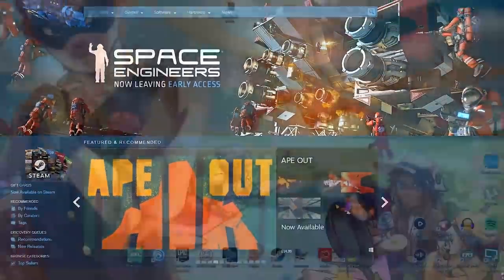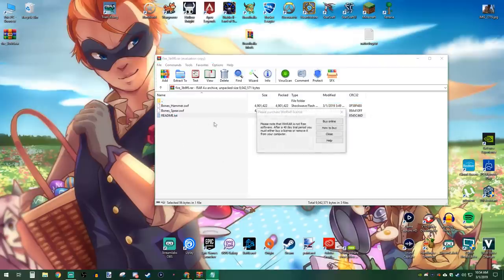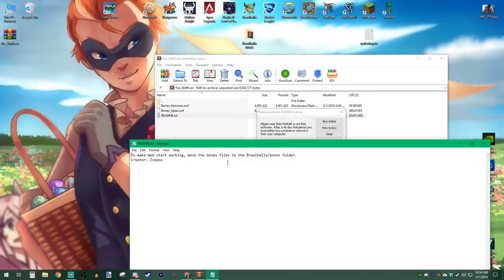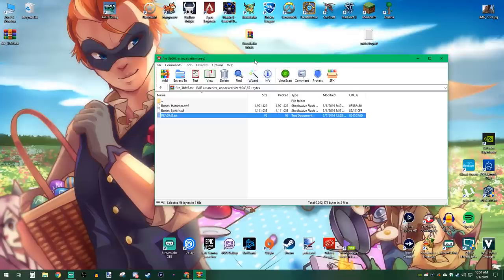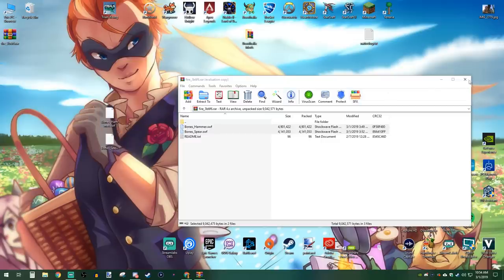Once you know where your Steam library is, let's look at what's in the downloaded mod. This one came with a readme — not all mods do — but this one says basically to move the bones files into the Brawlhalla bones folder. Very simple. Let's extract these two files onto the desktop for now.